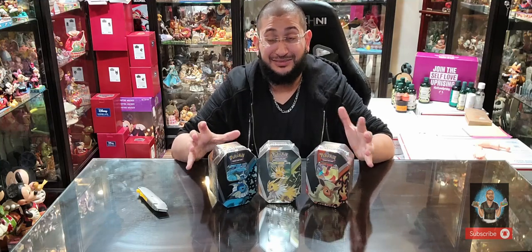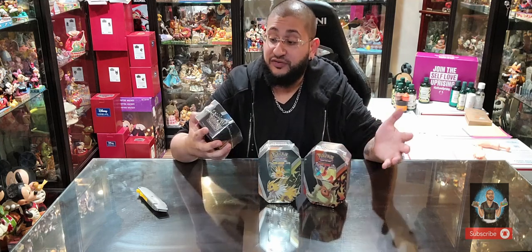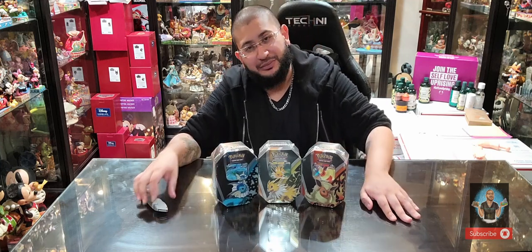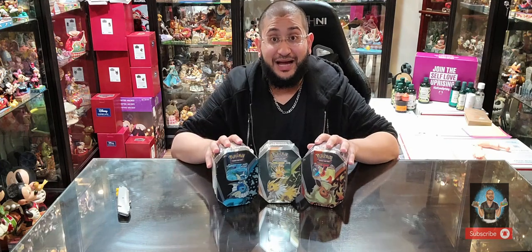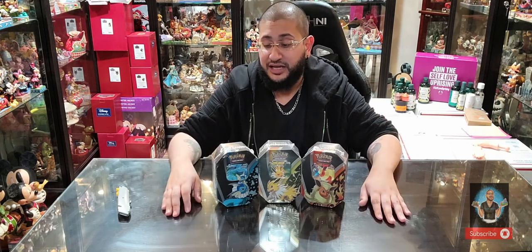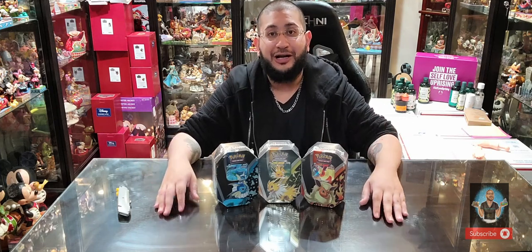These released today, Friday September 3rd, and I was able to get one of each for around $25 — maybe about five dollars above MSRP. I got them at my local comic book store, which typically has incredible price points. These come with four packs: one Evolving Skies pack, one Chilling Reigns, one Battle Styles, and one Sword and Shield — plus one promo card.